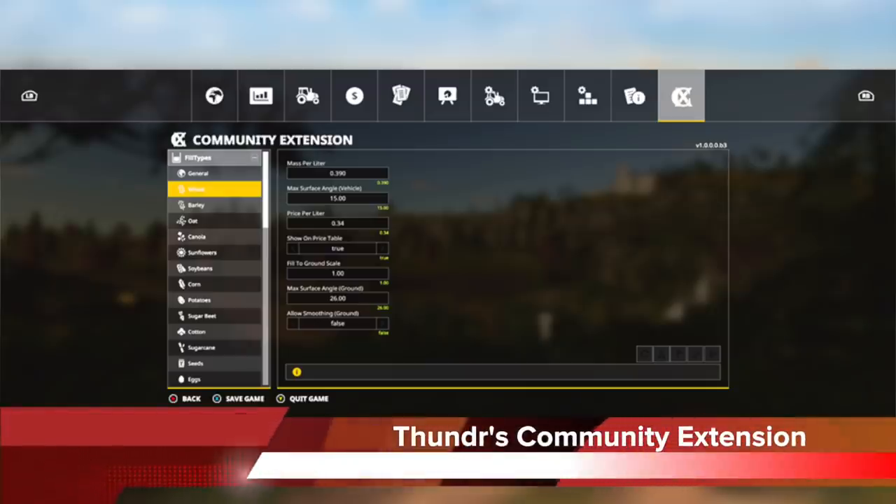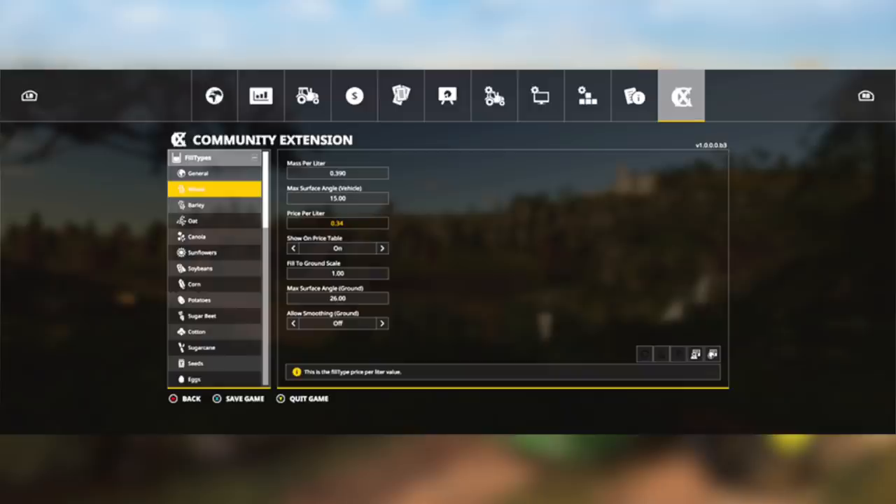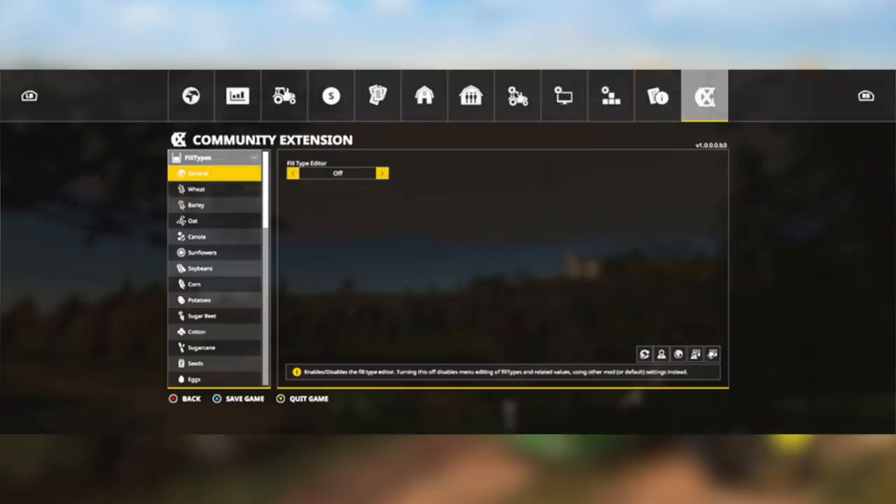Thunder Modding released a new version of his community extension mod which includes adjustable spray rates for the fill type section. When entering input text mode, the text will now change to yellow. He also put the linked value display under the setting box in green so it can be viewed if the setting is disabled. Fill type and fruit type can now be disabled, reverting back to whatever the map or mods use. I'll have a link to his Facebook page in the description where you can download it.